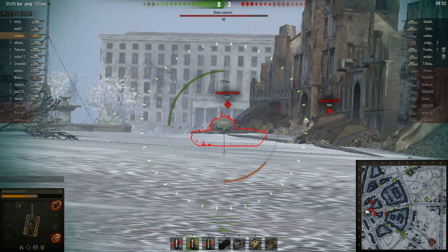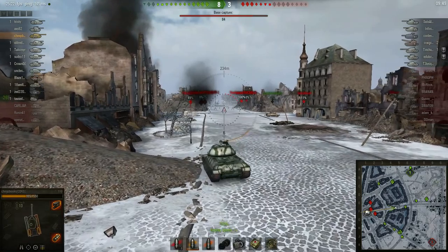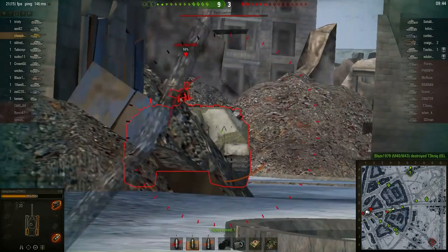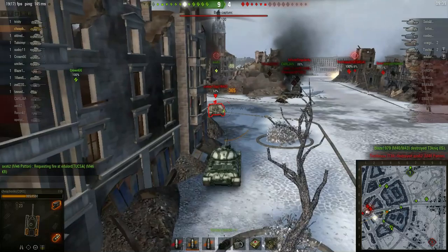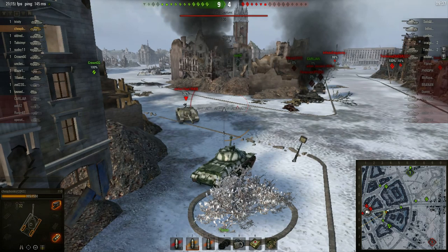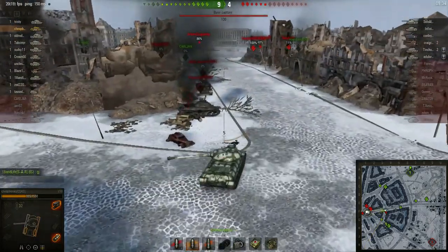I need to hit this tank, I've got my gold round — I missed the shot, horrible accuracy. I'm angling again to get a better shot. He's going to get nailed. This is one of the reasons why you use auto aim — I can aim for that tank and the gun will automatically move to the correct position while I keep driving towards the cap. It's very difficult to do in sharpshooter mode.